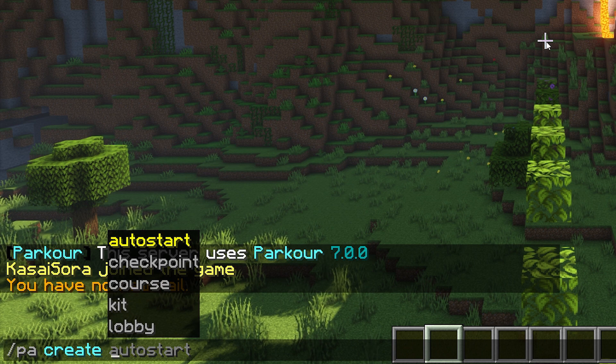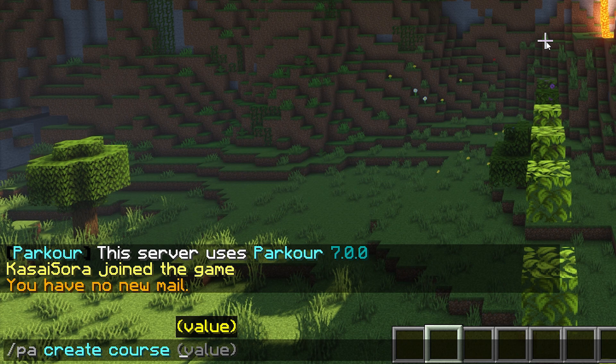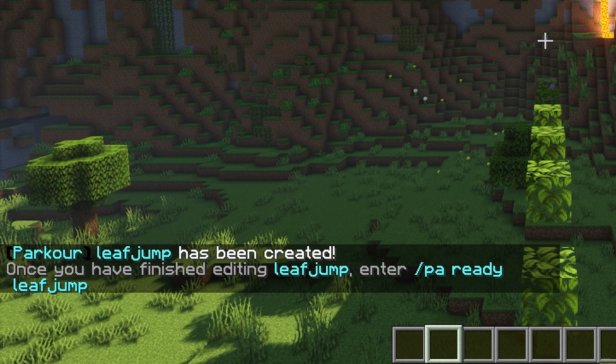So we're just gonna stand here and then type slash PA create. What are we gonna create? We're gonna create a new course — so PA create course, and after that the name of your course. In my case it will be Leaf Jump. Press enter and there we go.